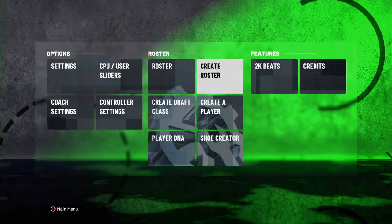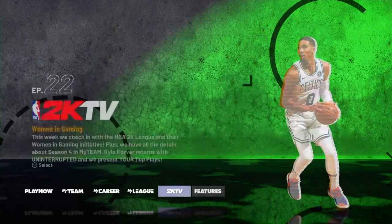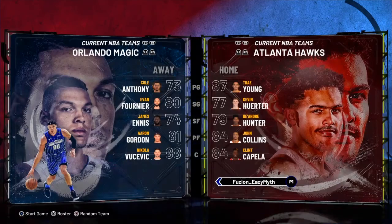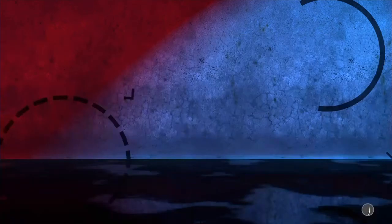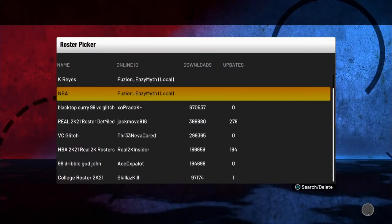What you wanna do is you wanna get a roster that's up to date, cause you don't wanna use a roster where it's not up to date. So you wanna go to scrimmage — you guys might be like this is not preseason, but this is the closest thing to preseason, so be grateful.